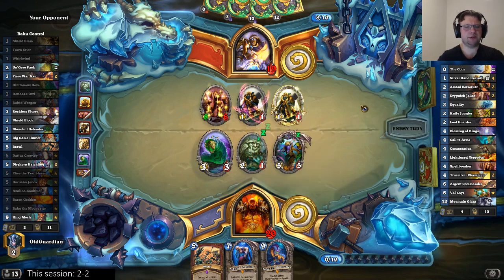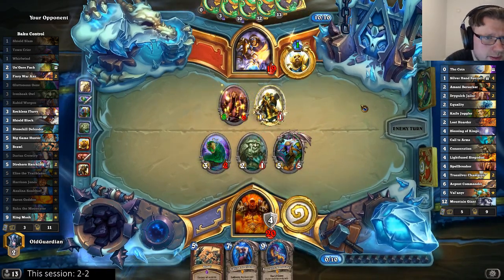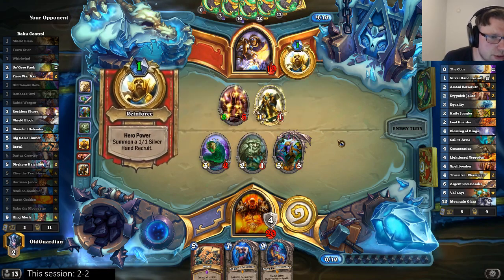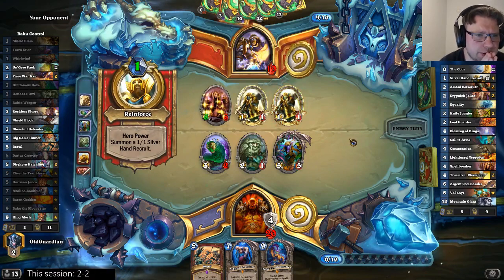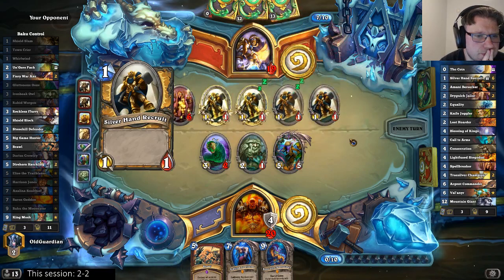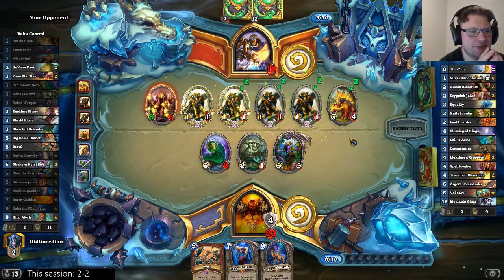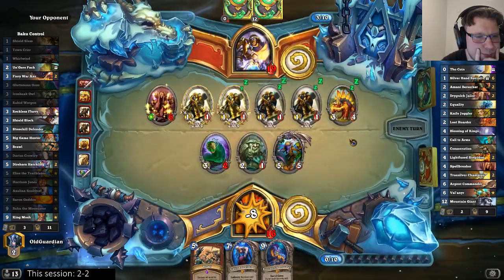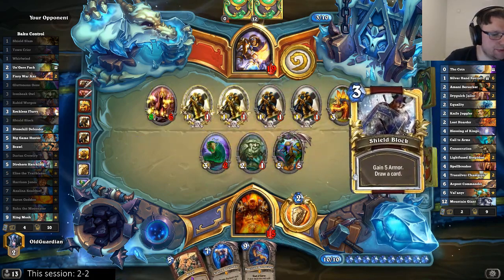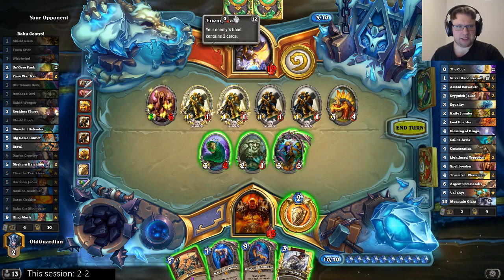I think I still need to go for that line. I get to 24, but if he plays Equality plus Avenging Wrath — he has only one card that he's had for a long time, two new cards, and two Silver Hand Recruits. Next turn is probably a better Brawl turn. Please don't find the Deathrattle — he found the Deathrattle. That's incredible. And if he has Tarim to follow up these Deathrattles, then that's just sweet I guess. But I still have to Brawl this, because that one card has been in his hand since the beginning.